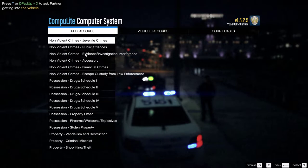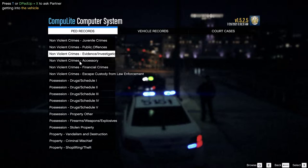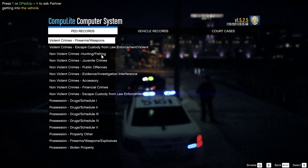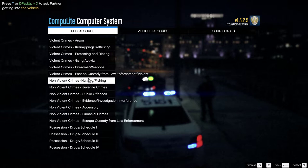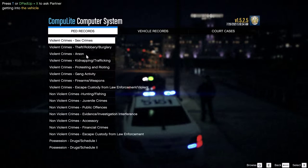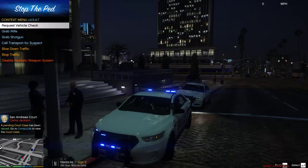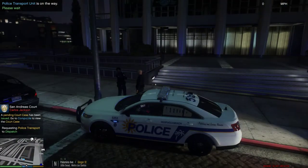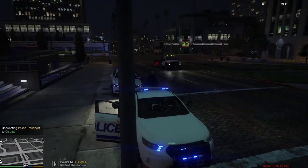Let's see here — escaping custody. He wasn't in custody yet, so I'm not going to charge him for that. They're going to take him in. Assistance required in Little Soul. We're going to wait on the tow truck one minute. Hopefully it comes and picks up the car. Okay, we're back in. We have a disturbance at the Mays Bank Stadium — code 3. We're going to turn around, we're going into Rockford Hills — wait, we're out here.